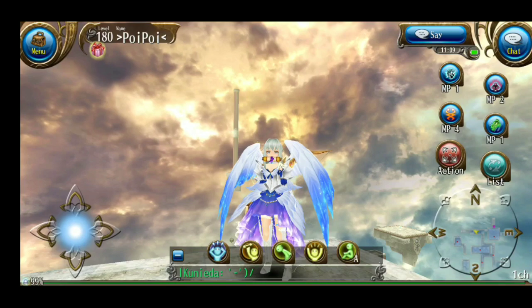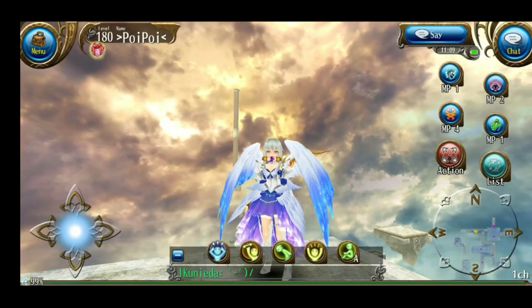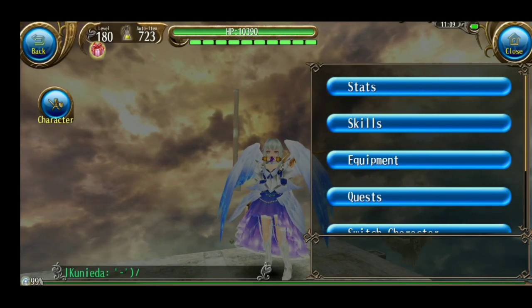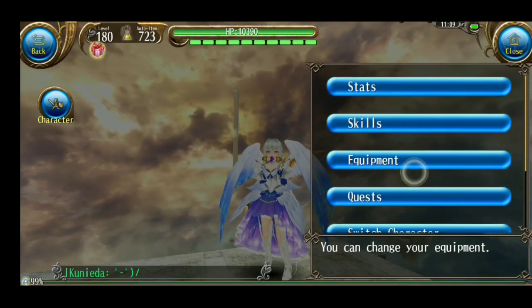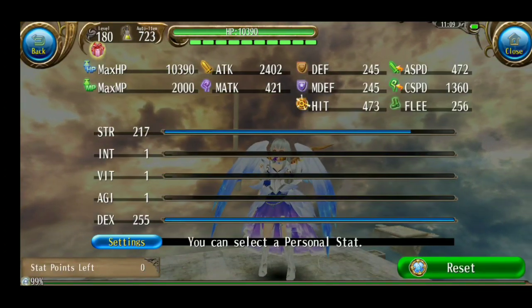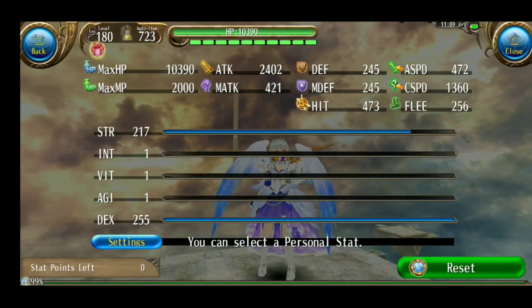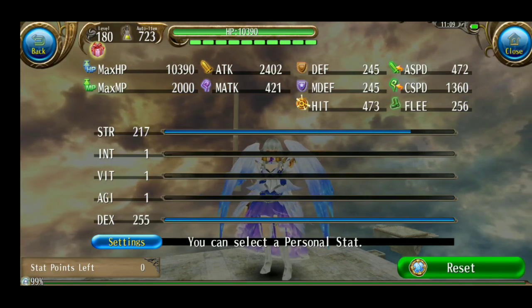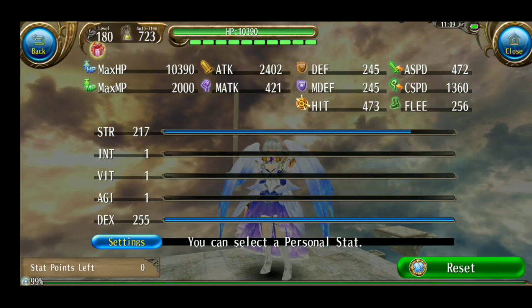Di video kali ini, aku akan share build bowku setelah test run di 3 boss terbaru yang semuanya memiliki resist. Langsung ke statusnya: di sini hanya ambil full DEX, kemudian sisanya ke STR semua. Critical tidak perlu, karena kita akan dapat dari equipment nanti — sudah cukup.